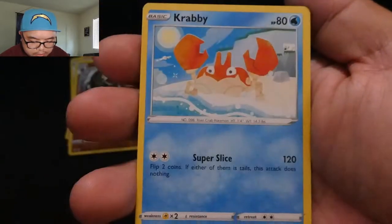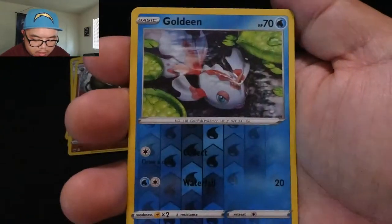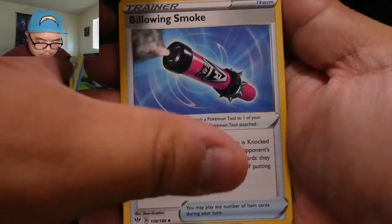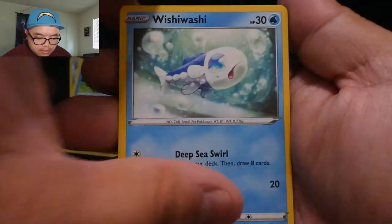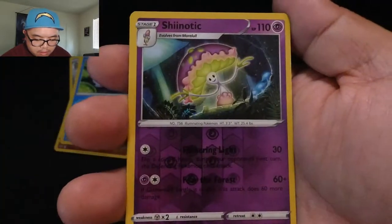Gossifleur, Galarian Zigzagoon, Krabby, Farfetch'd again, Roselia, Goldeen, reverse holo, and Stonjourner. Now we are on to Darkness Ablaze — let's see how it goes. I'm still trying to get that Charizard I believe is in here. Code card, energy, Billowing Smoke, Dugtrio, Ariados, Sinistea, Tufant, Wishiwashi, Rookidee, Kitty, reverse holo.